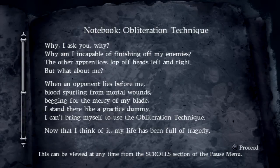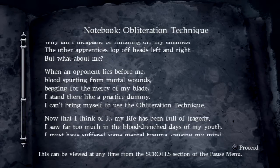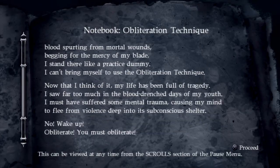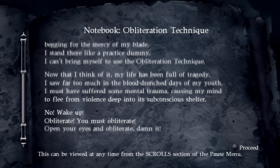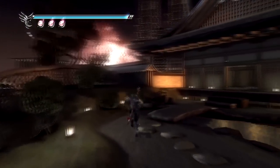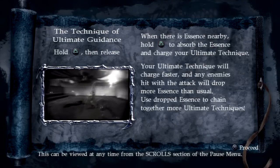Here we got a notebook about the obliteration technique. It reads: 'Why am I incapable of finishing off my enemies? The other apprentices lop off heads left and right. But when an opponent lies before me, blood spreading from mortal wounds, begging for the mercy of my blade, I stand there like a practice dummy. I can't bring myself to use the obliteration technique. Now that I think of it, my life has been full of tragedy — I saw far too much blood in the days of my youth. I must have suffered some mental trauma. No — wake up, obliterate. You must obliterate. Open your eyes and obliterate. Damn it. Zenimaru.' So this guy's a coward and won't use the obliteration technique, but we can and we will use it when we fight off against our enemies.